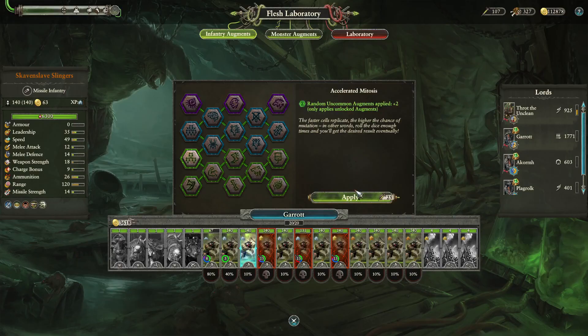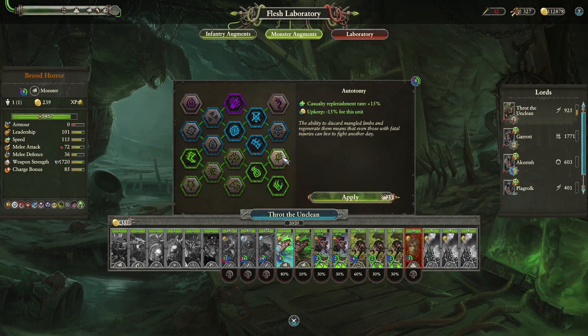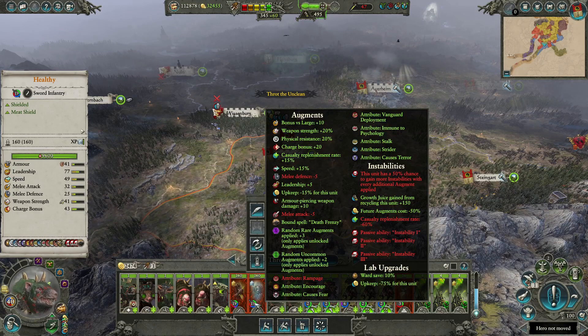Those are the best upgrades with no or negligible negatives. But if you want to stack instability for free units, you can still go through these upgrades and hope you get the instabilities, or save scum for them. You can force instability a bit faster if you choose these upgrades first. For infantry: Accelerated Mitosis, then Final Evolution. For monsters: Forced Aneuploidy, then Ultimate Mutagen. These will end up adding five upgrades, greatly increasing the chance of instabilities after that — and there's always a chance you get the good upgrades as part of that. So now you can stack instabilities and greatly reduce upkeep on your units until they're free! Without supply lines, getting to three instability and having the upkeep reduction upgrade is usually enough for free units.